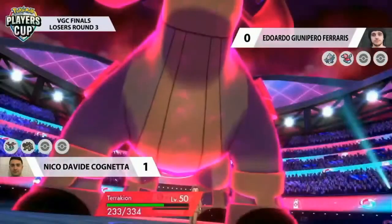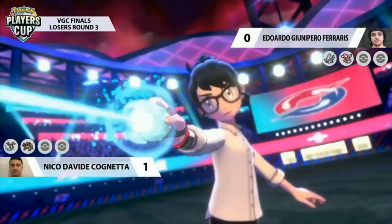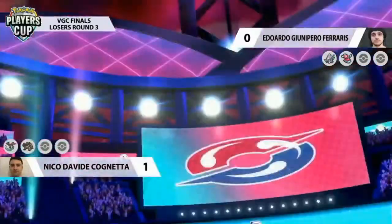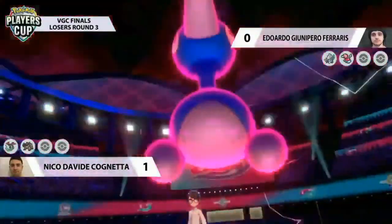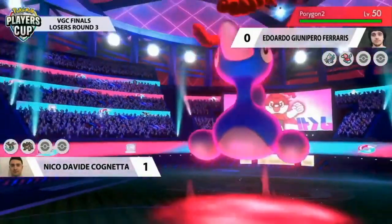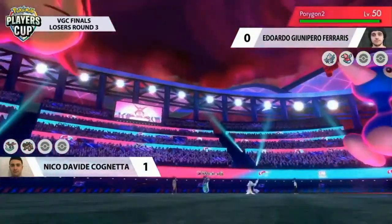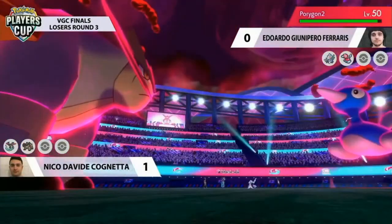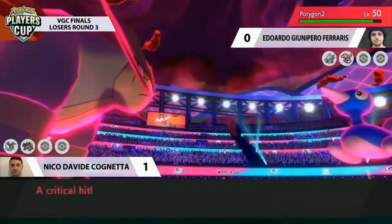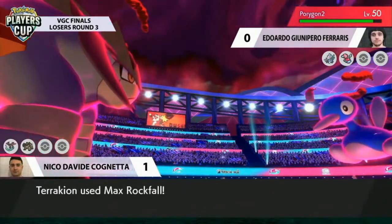I wonder if Nico can change minds on Dynamax Terrakion. Eduardo is also going for that Dynamax straight away here on turn one, getting offensive pressure out immediately — this is what you need with hyper-offensive teams. Surprise surprise though, it's the Porygon2 getting the Dynamax from Eduardo. This makes sense if you think you're going to be hit by the same strategy Nico went for — but there's a Beat-Up going into that Porygon2. Unfortunately Porygon2 takes those Beat-Ups really well, even with the critical hit.